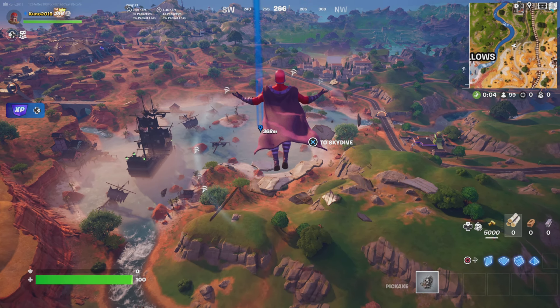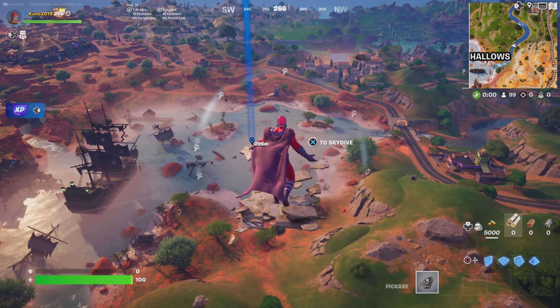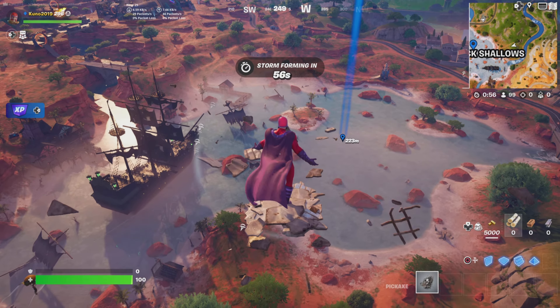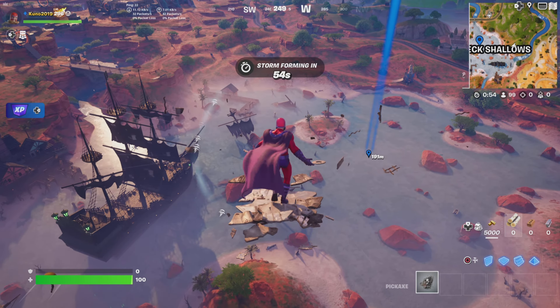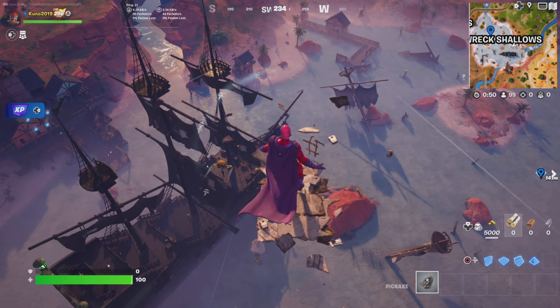They added Pirate Canyons treasure maps, the Flintlock Crystal, and I'm pretty sure we also got the Ship in a Bottle mythic. I'm going to head over here — maybe we can get it from the ship, if not we'll just have to find it on the ground. Let's explore this location.